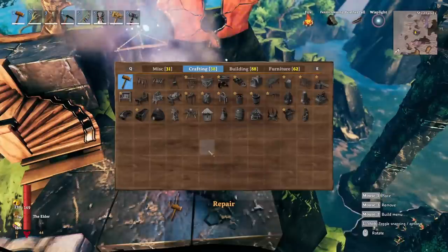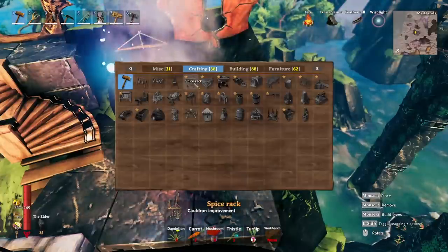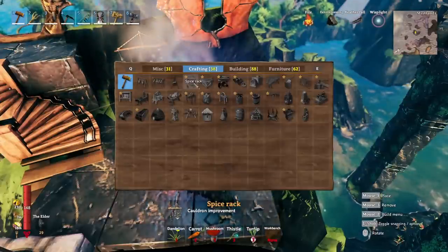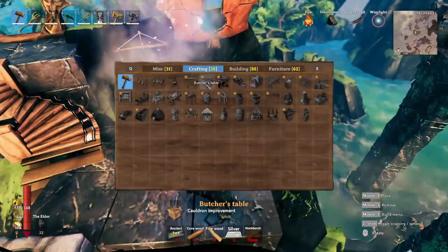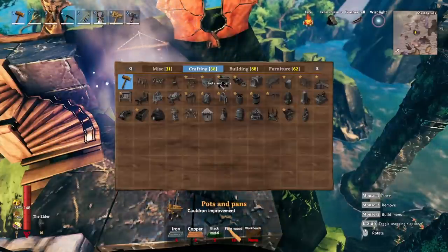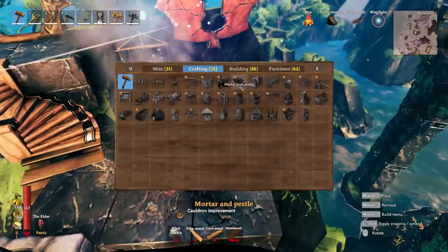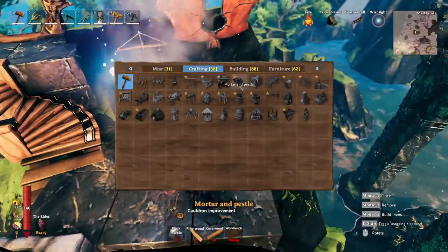Now why is this important? Your first upgrade for your cauldron is when you get to the swamp, so technically the iron age. You can skirt the edges of the swamp early on and maybe get lucky and find some turnips, but you're much better off fully equipped. Your next upgrade is when you get to the mountains because you need silver, and then your upgrade after that is once you hit the plains biome and you are farming black metal. However, once you have the ability to sail to the Mistlands, you can get black marble relatively easily.